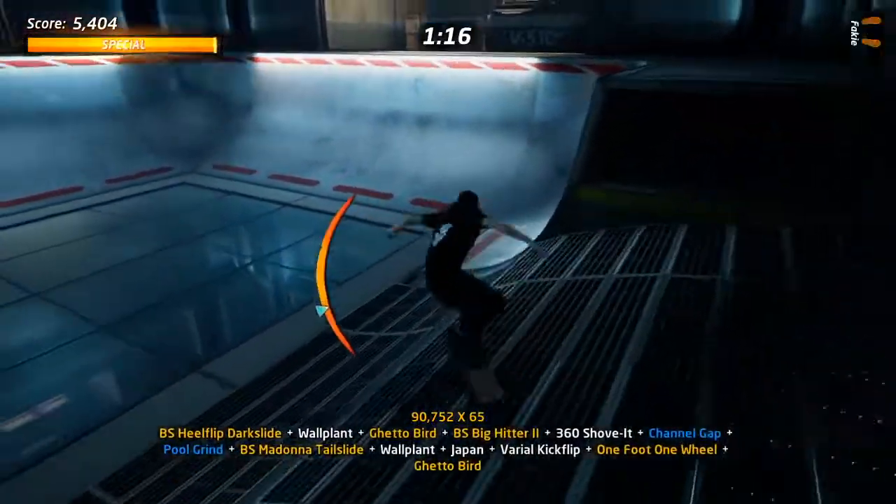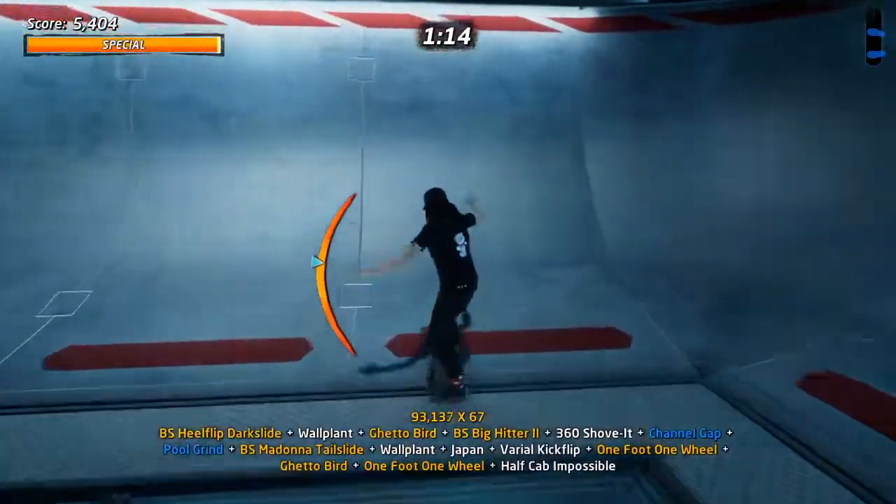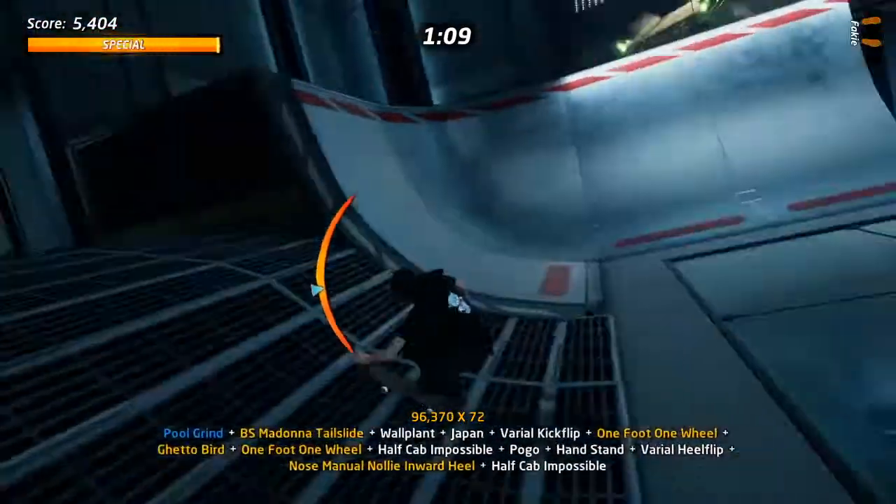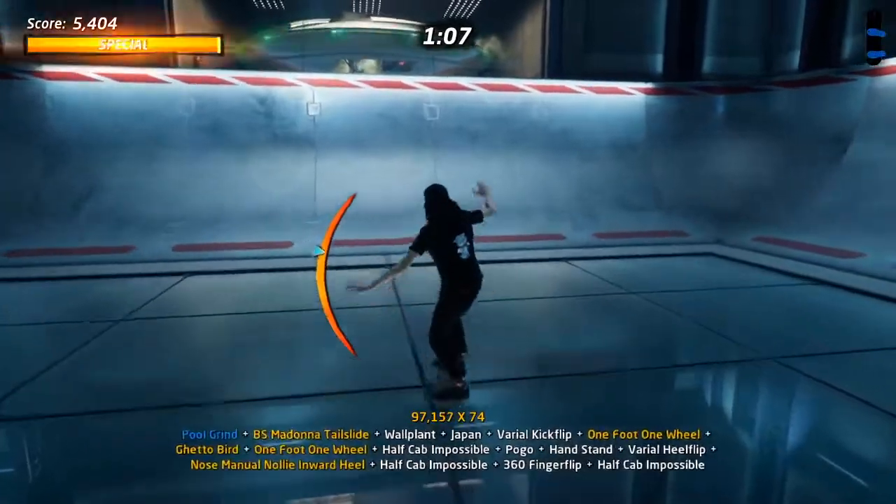You just want to do that back and forth a bunch of times, and then when you're about to fall, just jump up and do a manual. Try and get that manual as long as you can — just be reasonable about it.